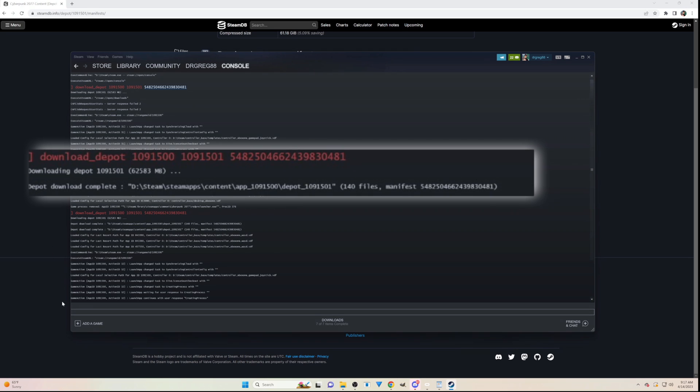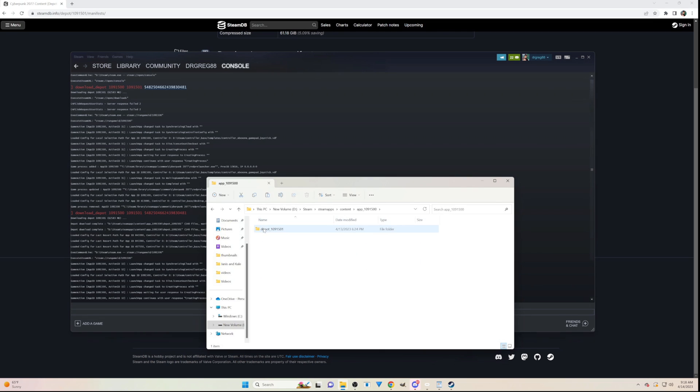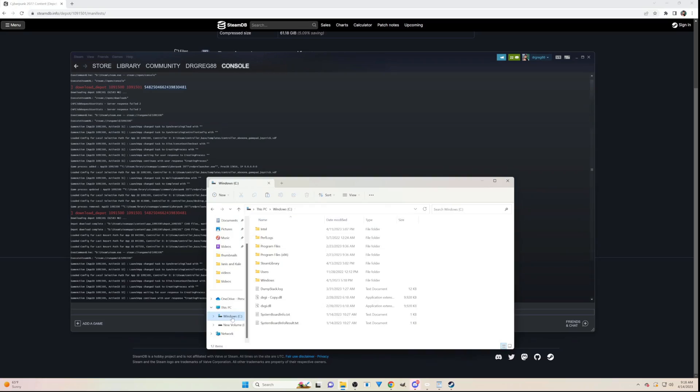You might see a message on screen or you might not, but the game should be downloading in the background. Eventually you will get a message on the console that the download is complete. Navigate to where the message tells you the app is saved — for me it's D:/Steam/steamapps/content/app/1091500/depot/1091501. Copy all the contents of this folder, then go to your Cyberpunk install directory, paste those files in there, and hit Replace All Files when prompted.